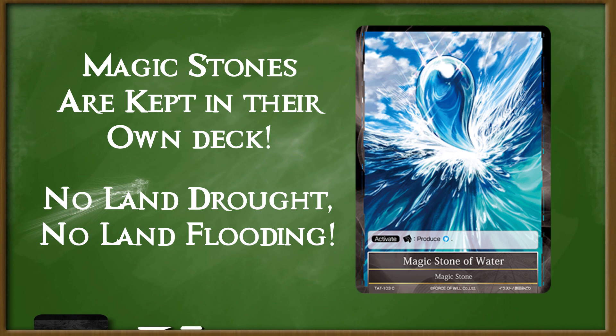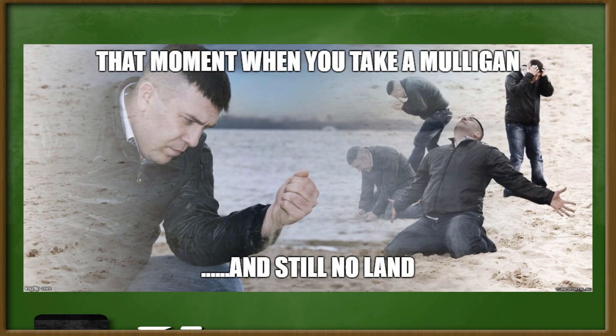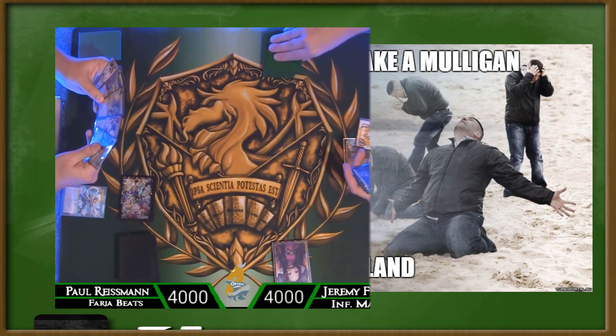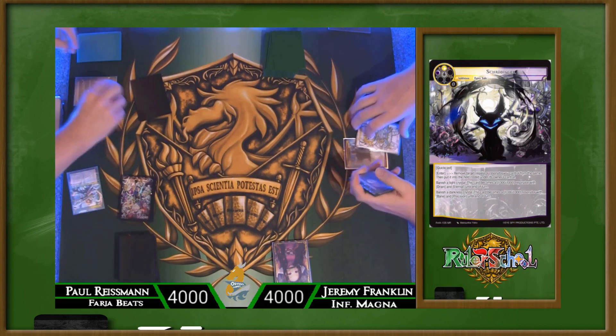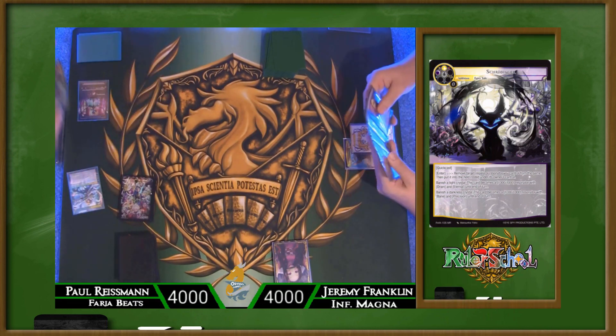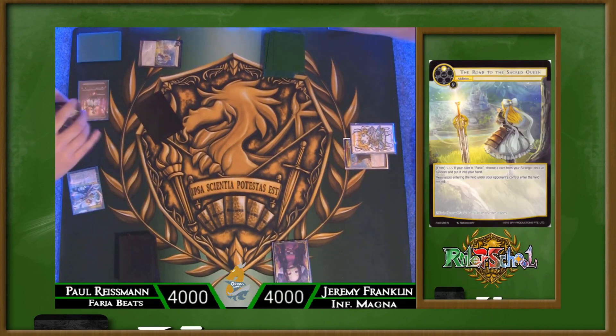Sure, the stones we hit are shuffled and random, so maybe we get color screwed, but it's much less likely than in Magic. That alone can be pretty enticing if you're a player who's ever lost to not seeing a land until turn six. I've done demos for Force of Will at Gen Con and other major conventions, and almost every Magic player I've talked to has told me that this element of Force of Will is one of the things that first catches their attention and makes them want to play.